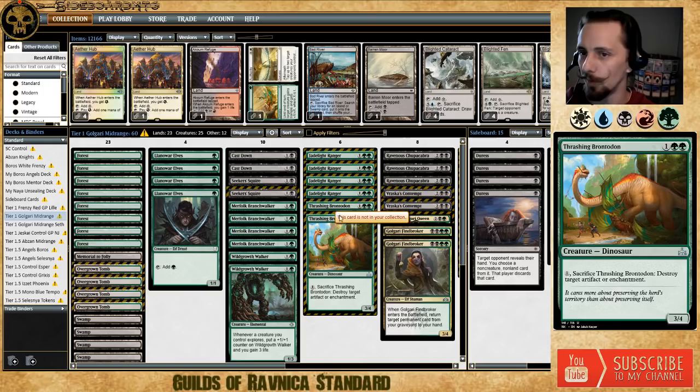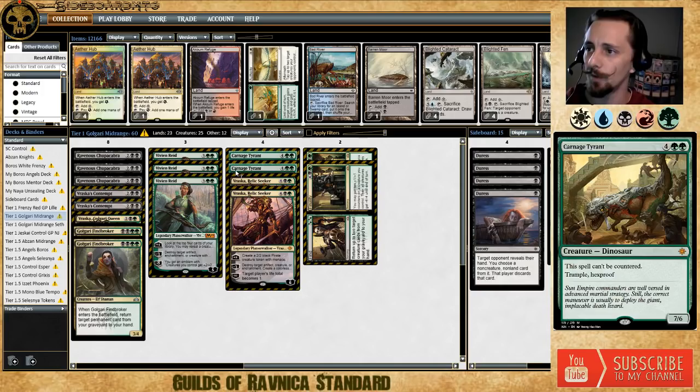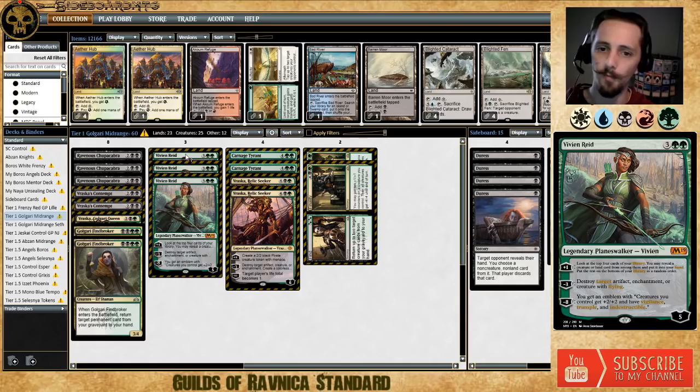You see a lot of one and two-ofs with cards like Cast Down. Assassin's Trophy may be on the out right now — a lot of people tried it but it's just not working 100%. Thrashing Brontodon is an absolutely wonderful card showing up in some lists, being able to destroy cards like Immortal Sun. The deck is pretty straightforward: play your early value creatures like Findbroker and Chupacabra, then get into Vivian Reid or Carnage Tyrant as quickly as possible.